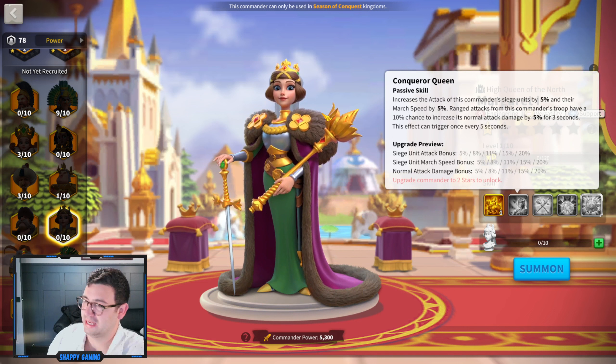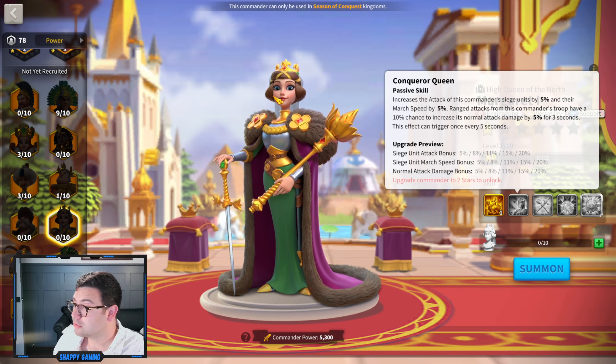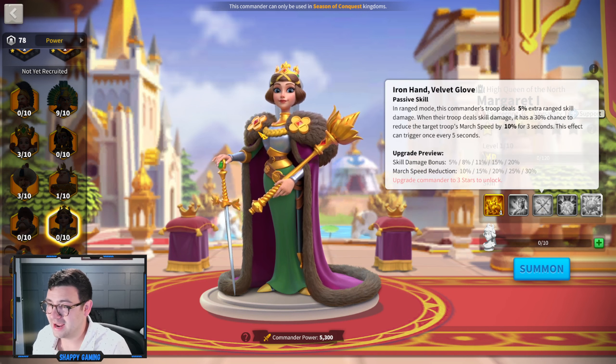On to the next one, Conqueror Queen — a passive skill that increases the attack of this commander's Siege units by up to 20% and their march speed by up to 20%. Ranged attacks from this commander's troops have a 10% chance to increase normal attack damage by up to 20% for three seconds. This gives you attack and march speed for your Siege units. The march speed is probably going to be nice, especially if you're rocking with T5 Trebuchet.